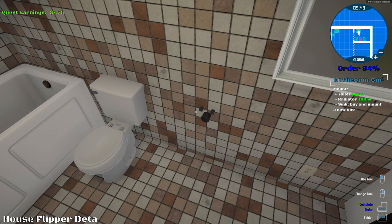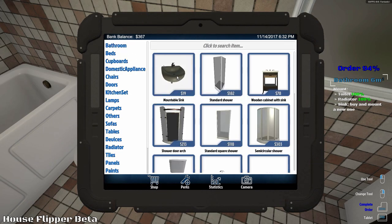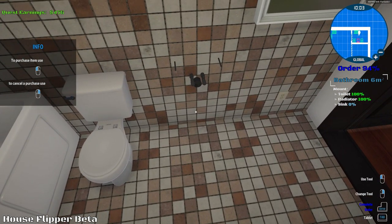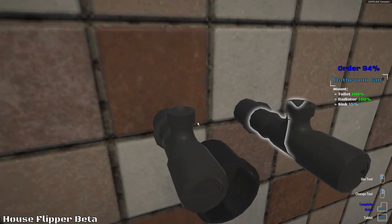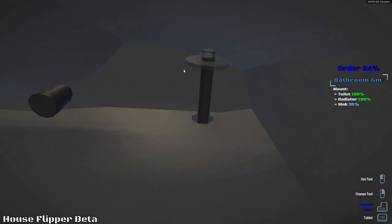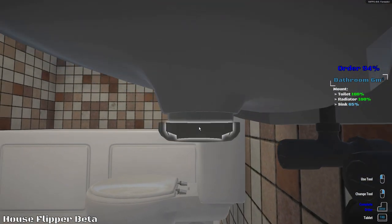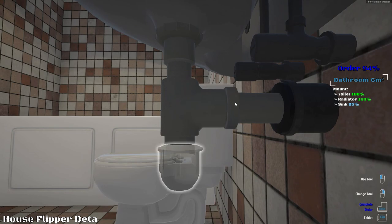We need a sink — tells you right there, sink buy and mount the new one. We have the mountable sink right over here. Buy this guy. You look a little bit different colored, but let's see. Got to go ahead and screw you in. Place you in there. I love all the moving pieces of this puzzle — I'm literally phasing through the sink right now. It's pretty impressive. You're done, you're set up. And there you go. We've got to connect this pipe too. It's really in-depth.